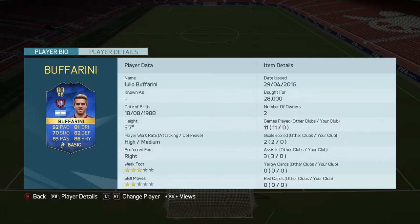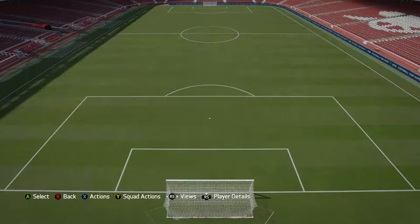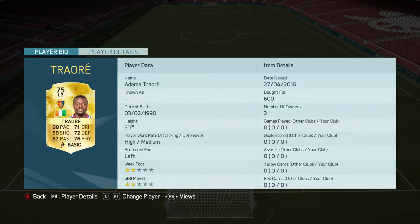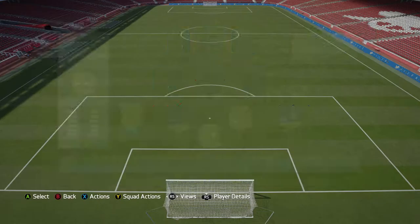Moving into the full backs, on the right back we've got the second Team of the Season player, Giulio Bufarini. He's got a crazy card — 83-rated right back with great pace, solid dribbling, defending, physical, very good passing, and very good shooting for a right back as well.